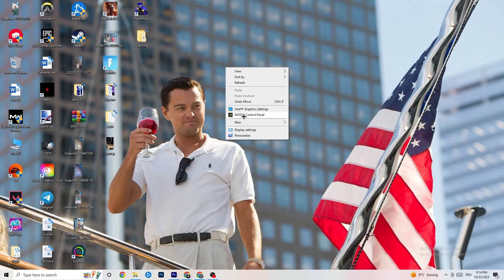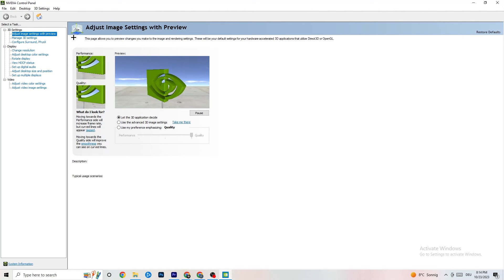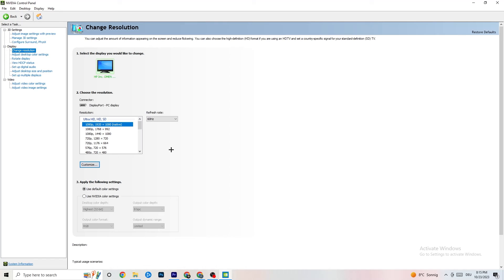Right-click on your desktop and open the NVIDIA Control Panel (or your equivalent if you have a different GPU). Once it opens, navigate to 'Adjust image settings with preview' under 3D Settings. You'll see a bar ranging from Quality to Performance. If you're having crashing issues, move the bar toward Performance. Then go to 'Display,' click 'Change Resolution,' and make sure your monitor's resolution matches your in-game resolution, as a mismatch can cause crashes.